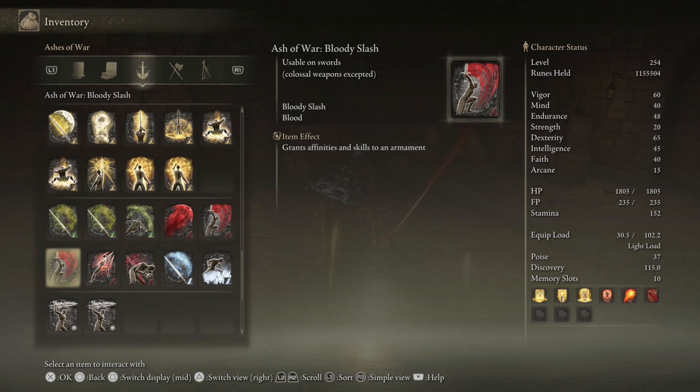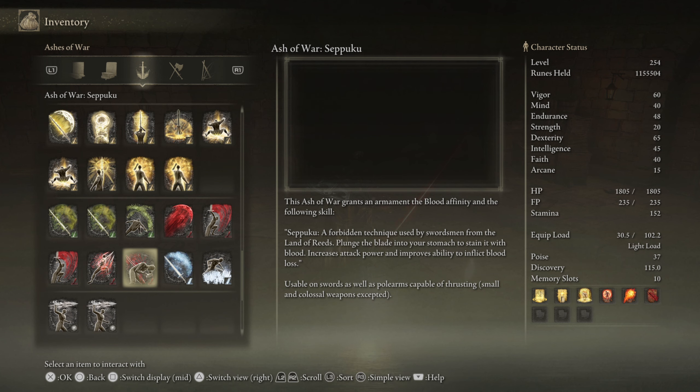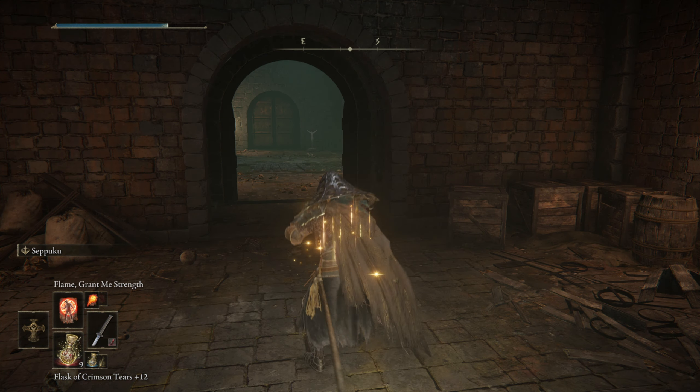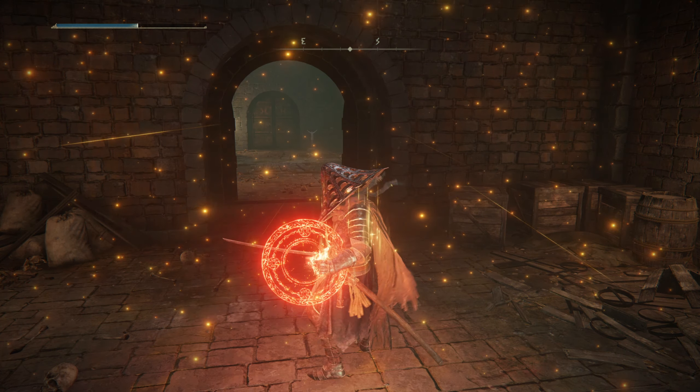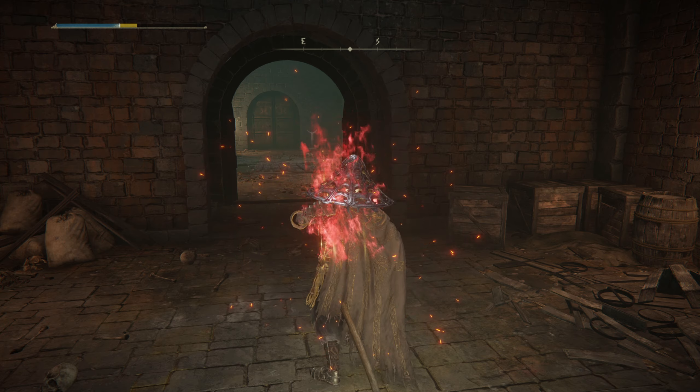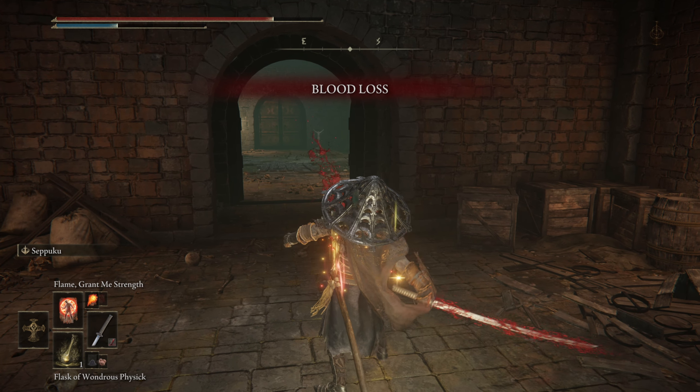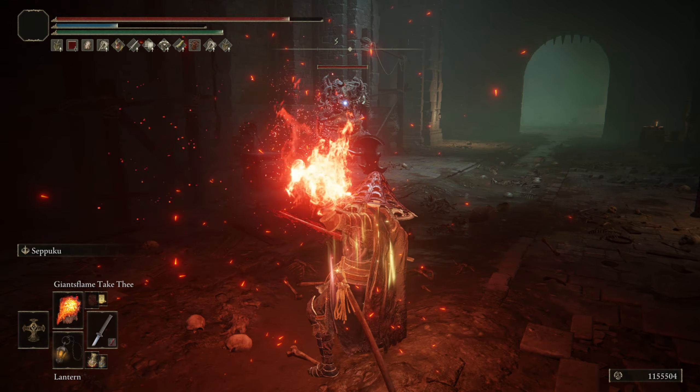Alright, so the first Ash of War build is easily going to be the very best one, and that is a bleed build using the Ash of War Seppuku. If you don't have Seppuku, check my Elden Ring playlist for an easy to follow guide on how to get it. The Seppuku Ash of War stabs your character and coats the Katana in blood, and with every attack you build up the onset of blood loss in your target.